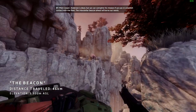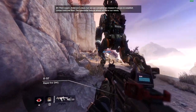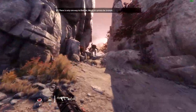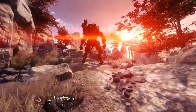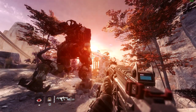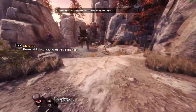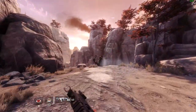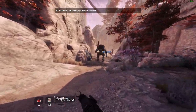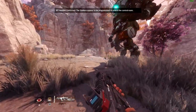Pilot Cooper, Anderson is dead, but we can complete his mission if we can reestablish contact with the fleet. The Interstellar Beacon ahead will serve our needs. There is only one way to find out — we must uphold the mission. BT spots the beacon but also sees smoke rising from it. Scans detect minimal power functionality; it may need repairs. As I've played through this campaign, I've come to realize that BT is sort of a father figure of sorts. Hostiles confirmed — stalkers appear to be programmed to attack the control room.